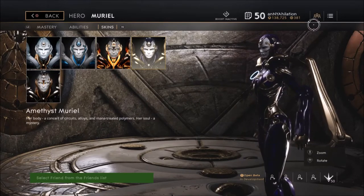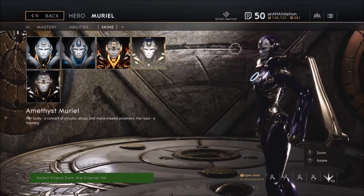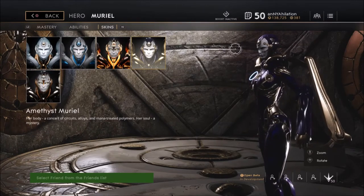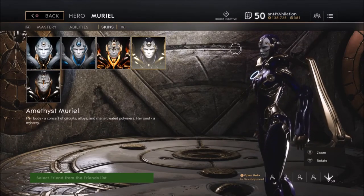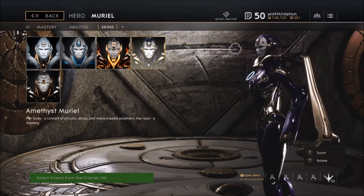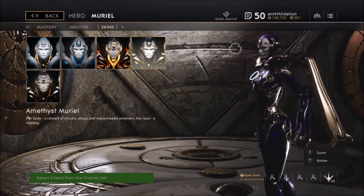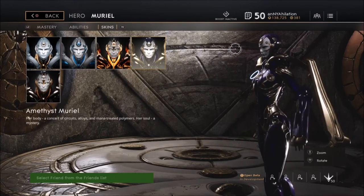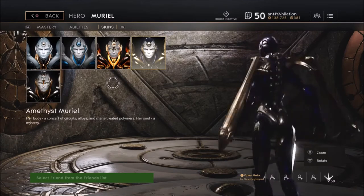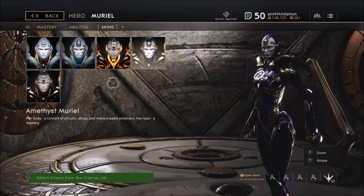Also in team fights, as a support you definitely go in. Being a Muriel, when you're ulting you really want to ult the tankiest player — a Kuang, a Rampage, a Sevarog — whoever is building tank on your team. They're going to go in first and take the most damage. Once you ult on them they can deal even more damage, your entire team goes in, you shield, you pop your actives, and it's GG. After this I'll throw some gameplay in so you can see it in action — thanks for watching!